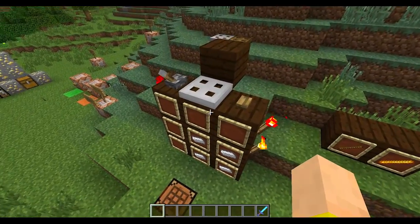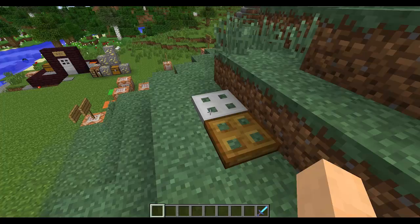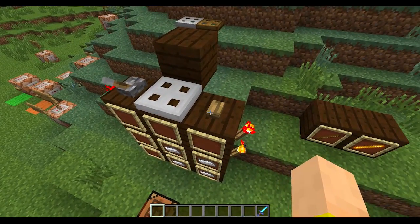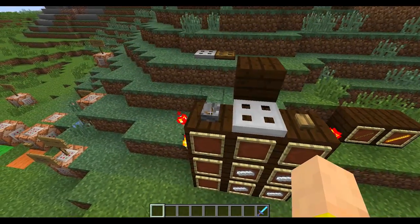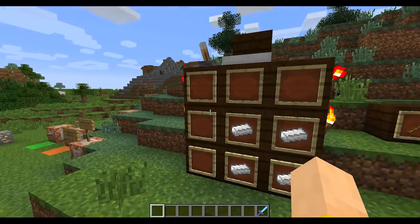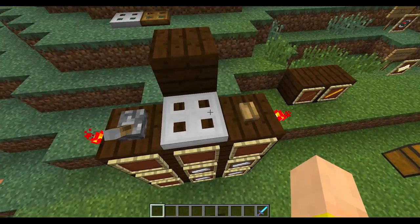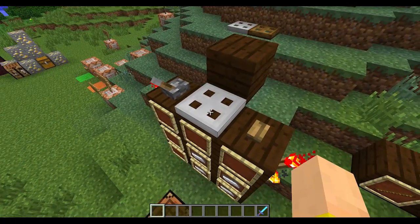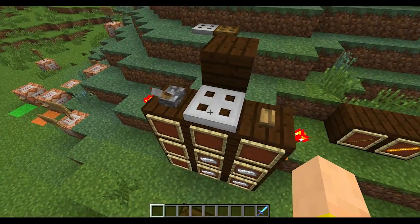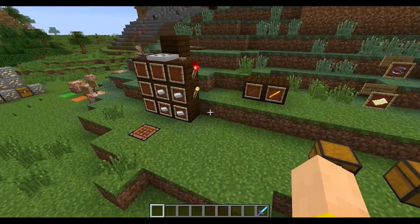First off, this beauty right here. You guys remember the old wooden trapdoor added in beta 1.6 — that was about three years ago. We finally have the iron one that people have wanted for so long. It is activated through redstone, just like an iron door would be. You can craft one using four iron ingots in a 2x2 square. It's a nice way that grates and manholes in cities don't have to be made out of wood anymore. Long time coming for that one.